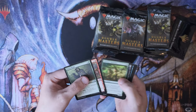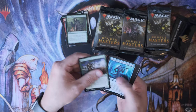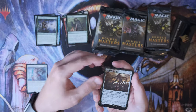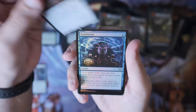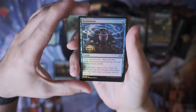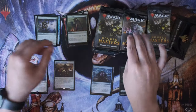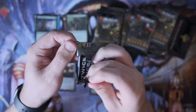Okay, it's like a normal pack. First rare: Ethersworn Canonist into a Kuldotha Forgemaster. Oh — foil Brainstorm! Yeah, foil Brainstorm — I didn't even need to get a VIP pack for that. Spring Leaf Drum and a Noose. Whiff on the first pack overall, but you know, they're not all gonna be winners.